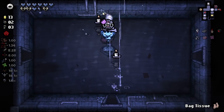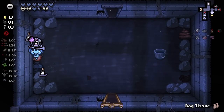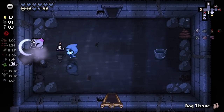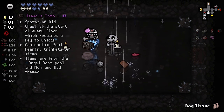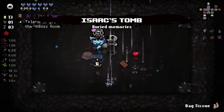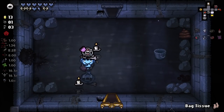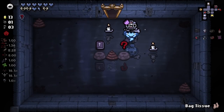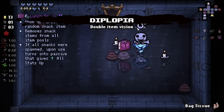Secret Room could be here. We get Isaac's Tomb, which is a very good item for us here. We'll pop that. We're going to grab this, which is unfortunately also an active item. Upon Use creates a random snack item and removes snack items from all item pools. If all snack items were spawned, Upon Use turns into a pedestal that gives an all stats up.